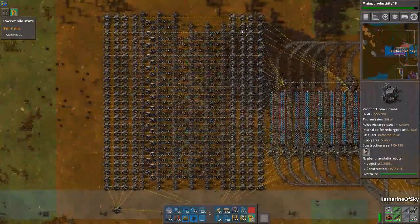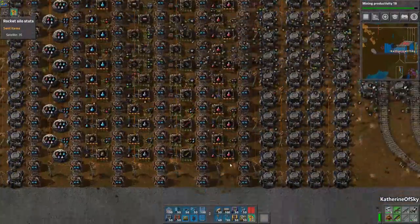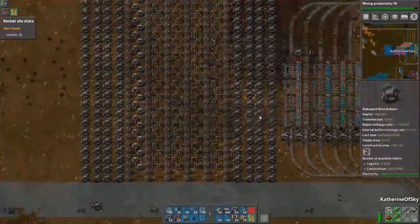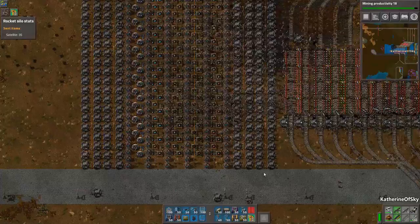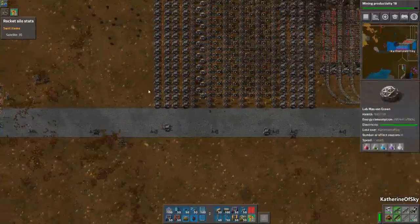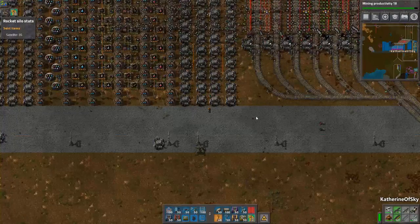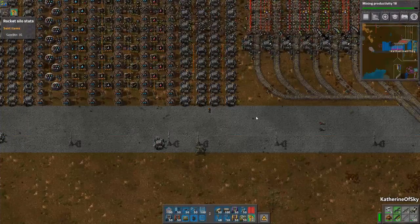We have a very decently compact setup that is going to make us 1,000 science per minute. This is about the same machines we had making two science per second before, but much more efficient with all the beacons, productivity modules, and speed modules. In the next episode there might be slight tweaks — I think the alignment of the beacons and roboports is maybe one tile off — but I'm glad to finally record this episode with decent sound. Thank you so much for joining me, take care of yourselves and each other, and I'll see you next time.